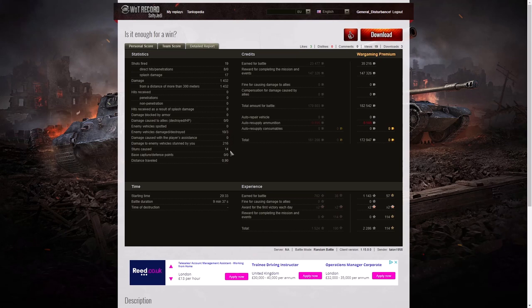He earned 216 hit points of stun assist off 14 stuns. He earned 35,216 credits from the game, plus holiday ops bonus of 147,326 credits, for a total of 182,542 credits overall. After ammunition resupply — and it's very cheap ammo — he made 172,947 credits profit. That's a massive score for a tier 6 arty. 1,143 XP times two for the first victory bonus gave him 2,286 experience points altogether.